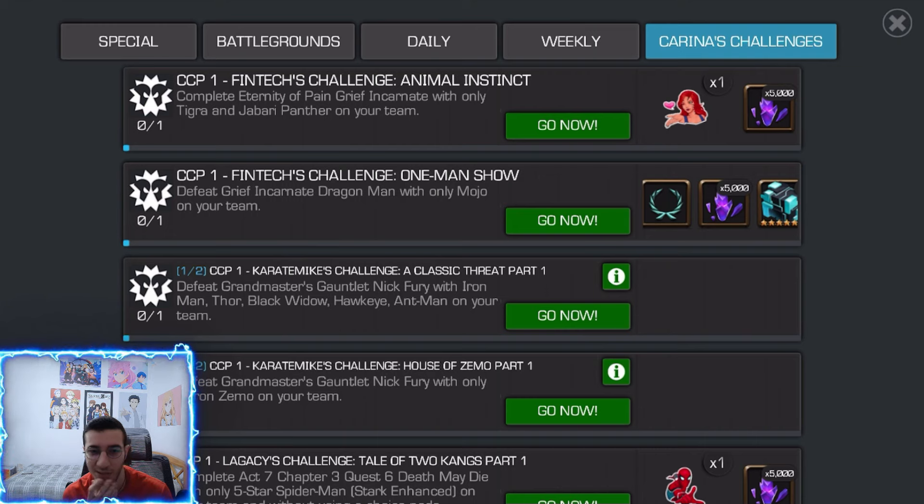Ant-Man is definitely the most important for this team, and that's good because he's already in the base pool. Ant-Man does two of the most dangerous fights: Mojo, where if you die multiple times his precision charges just make you degen even faster when you re-enter; and Sasquatch, which is probably the hardest fight in the whole gauntlet. If you don't have a counter for Sasquatch you're stuck. Iron Man can't do it because Sasquatch is immune to armor break, Thor is the same, and Black Widow doesn't have enough debuffs for despair. Ant-Man is literally the only one that can do Sasquatch.